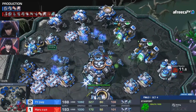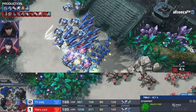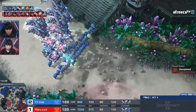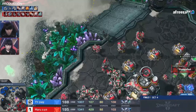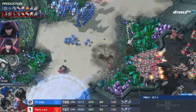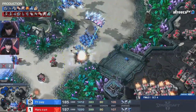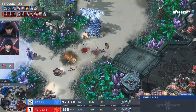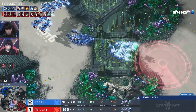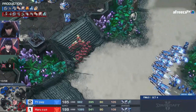We have right now kind of a slightly more cost-efficient army for Morrow, but a much more mobile and dangerous army — as far as moving quickly across the map — for TY. A scan comes through, and it doesn't seem like there's really any area that TY can try to force his way through. This really highlights how many narrow valleys there are that you have to run through if you really want to take a bite.